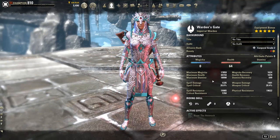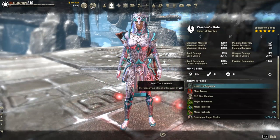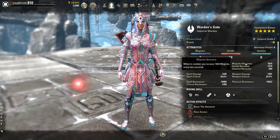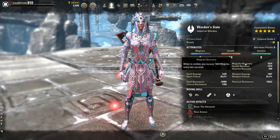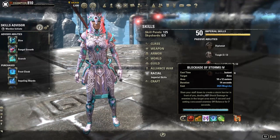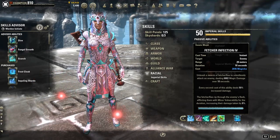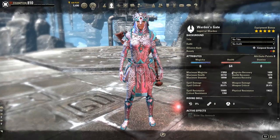In terms of the Mundus, we have the Atronach. If we had the Lord, our magicka recovery would be about 200-300 lower, which is a bit uncomfortable on this build. For this build in particular, you're going to have at least four or five magicka ability skills, so it's pretty important to maintain a certain level of recovery.